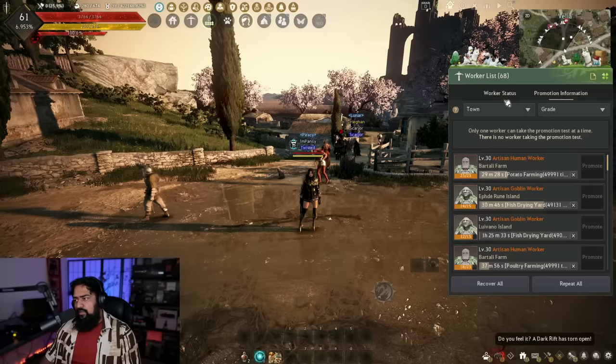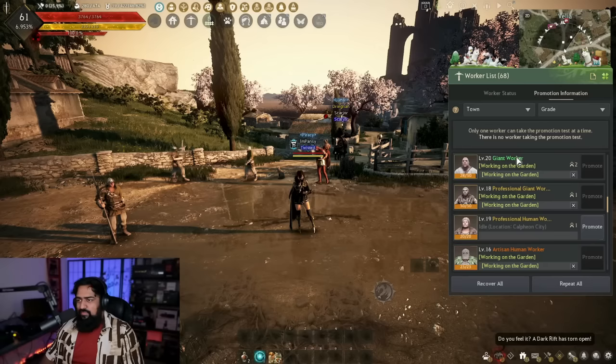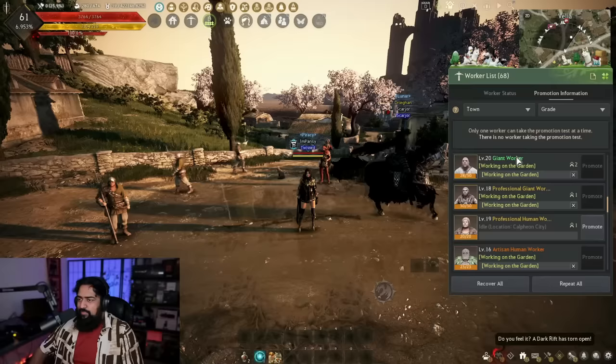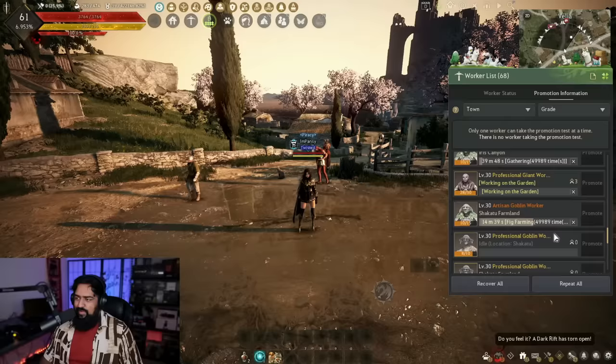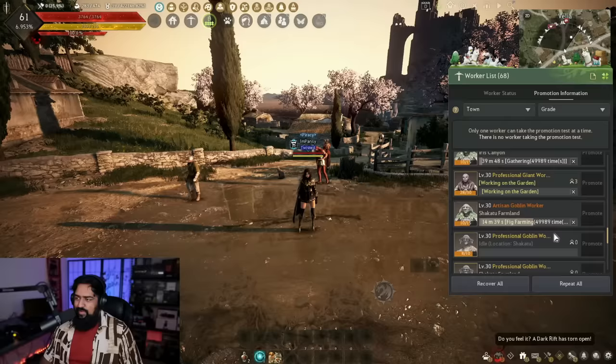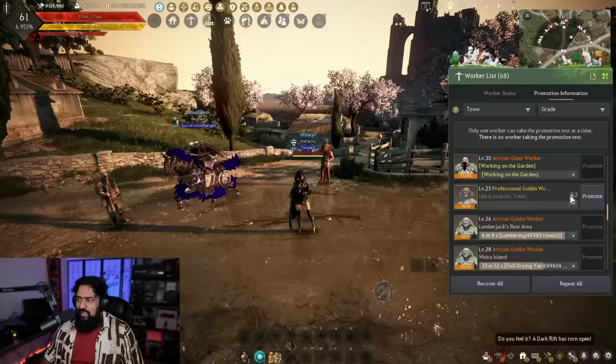Now let's talk about promoting your workers. Go to the worker menu and hit the 'Promotion Information' tab. Here you can see whether you can promote a worker and how many times they can try. Ideally I'd only recommend spending time promoting a Professional worker to Artisan, but if you have free slots you could use a blue worker to go to Professional. In order to promote, check the arrows on the right side showing how many promotion attempts they have, and hit 'Promote'.